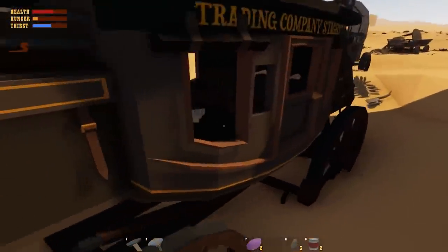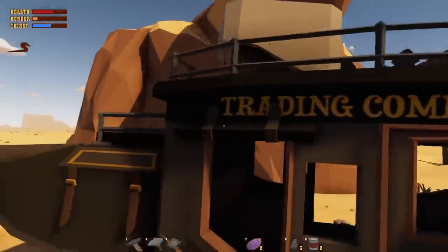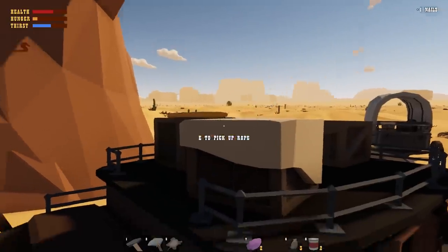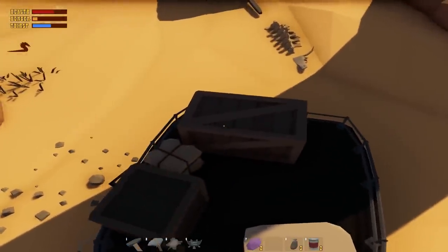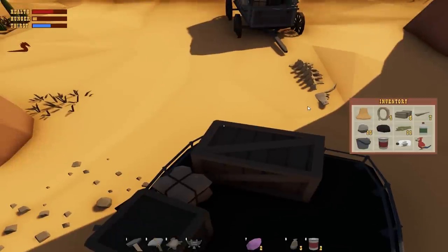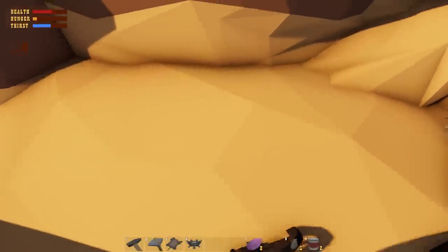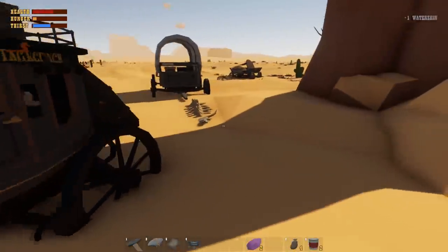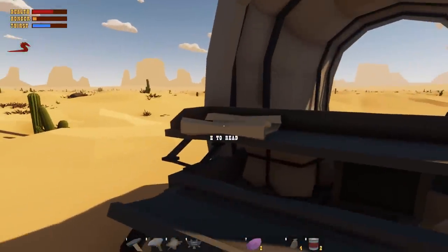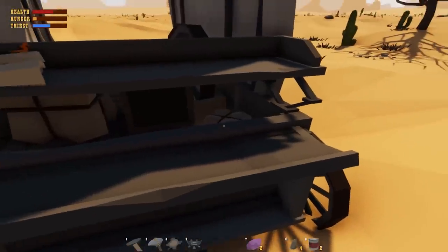Sometimes you can pick up stuff just by looking in a container. I'm starting to fill up my inventory, so another thing you can make is a storage chest. You gotta really look for the stuff - here's a little note that talks about what happened here. There's a water skin right there.